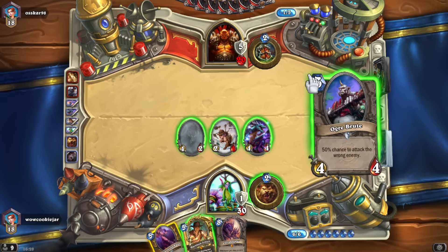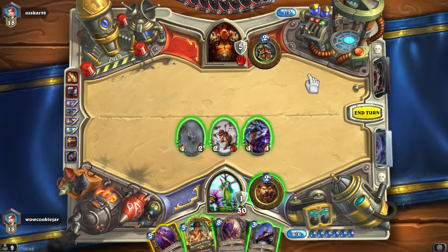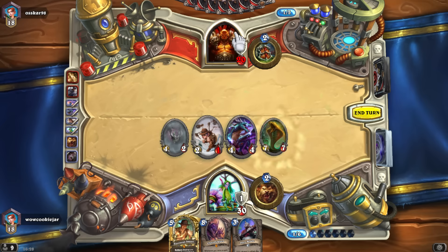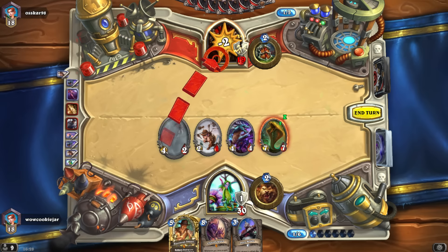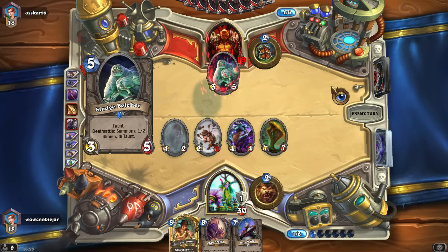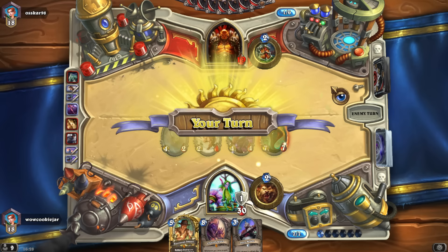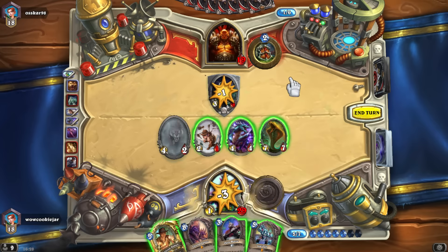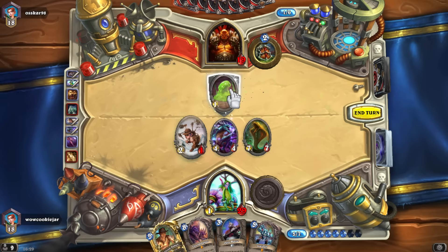Should I be afraid of Brawl? I mean he can play BGH, and obviously this deals with it pretty well unless he has Whirlwind. If he had a Brawl he would have used it already — like, why wouldn't he? He's getting his stuff wiped. I'm gonna wait and see. I'm not going to attack with my Panther yet because the only thing I'm worried about is double Whirlwind — he wouldn't burn double Whirlwind on this.